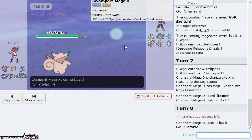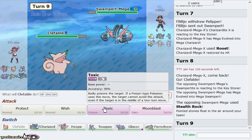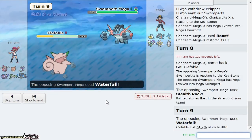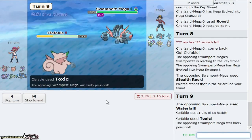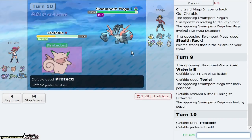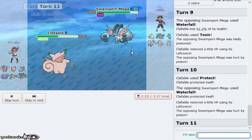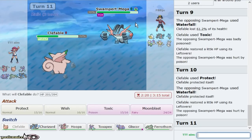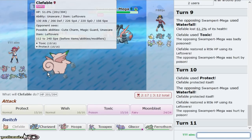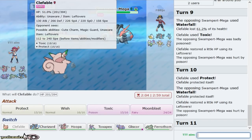My opponent brings out Pelliper, so I mega evolve and Roost. I need to be mega'd to take on Swampert and Kartana. I'll play aggressively here since I have Ferrothorn as a switch, though my opponent could Earthquake. I really want a Will-O-Wisp here — Stealth Rocks makes more sense from their side. I just have to think long-term. Hoopa's job is to come in on Tornadus and click Hyperspace Fury. I go to Clefable.